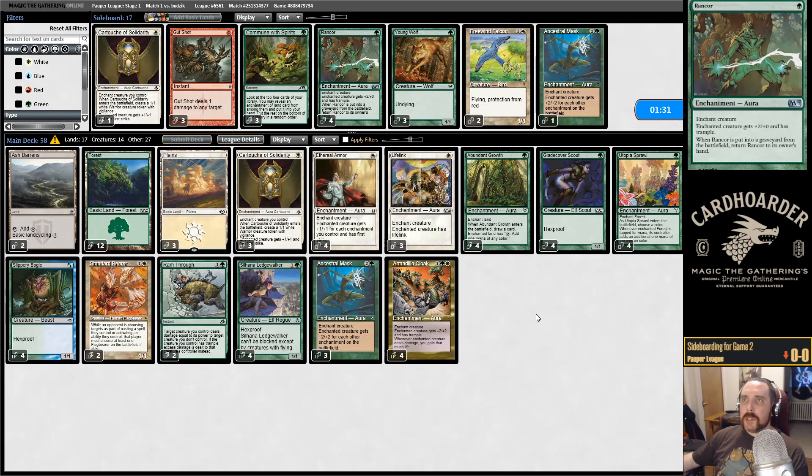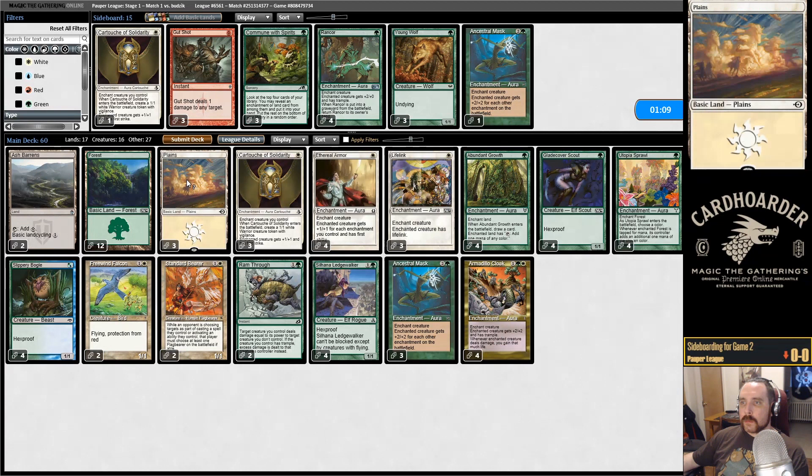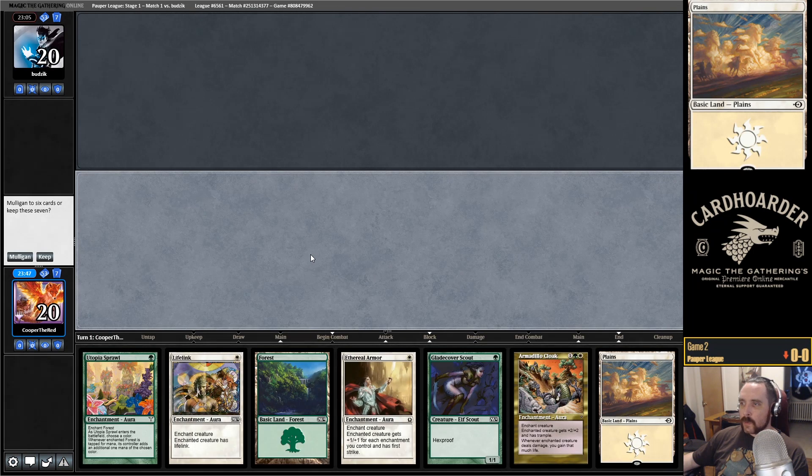I don't think Rancor is where we need to be for this matchup. I think this sideboard configuration is pretty decent — if the opponent doesn't have a way to give their creature trample, this just blocks a creature all day. I think this is going to have to be the version of Hot Dogs I play next. Yeah, we'll keep this hand.